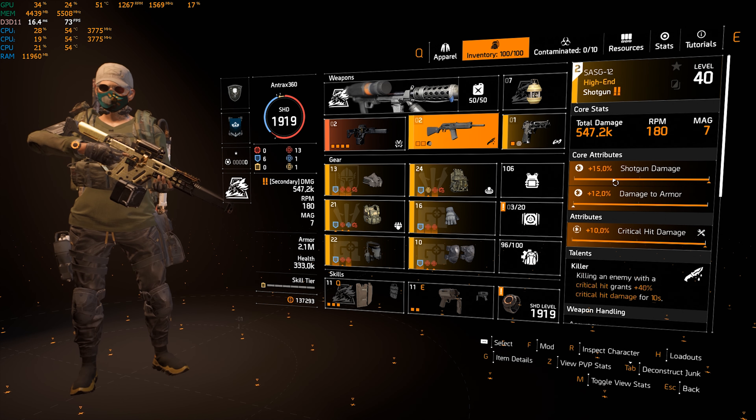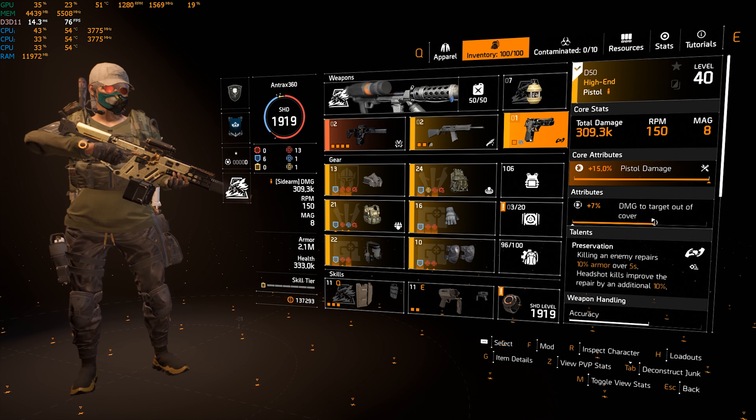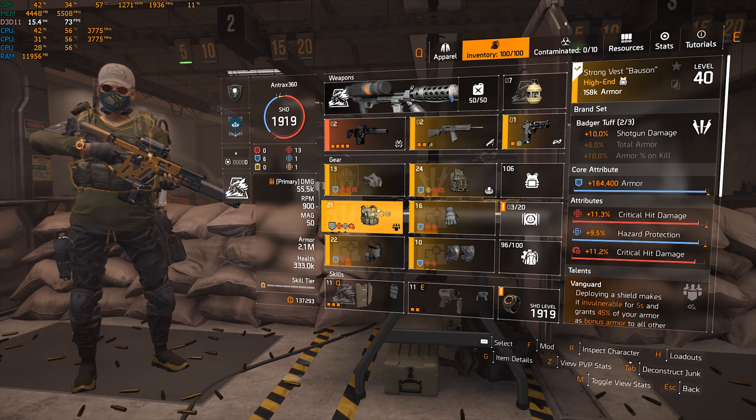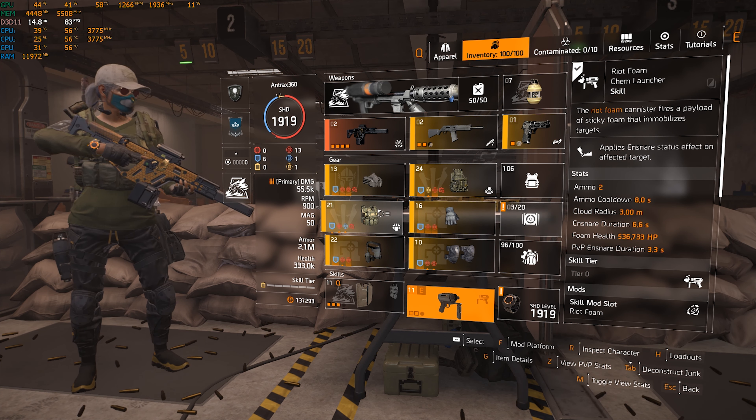I'm using one ammo mod and Ensnare Health on my shield, plus damage bonus, damage bonus, and shield health mods. My secondary is a shotgun — you'd want the Tsunami here but I don't really use shotguns so this is the only one I have. My pistol is a random D50 with Preservation. Whenever I proc both Vanguard and Galvanize together, that's 1.8 million bonus armor for my teammates.